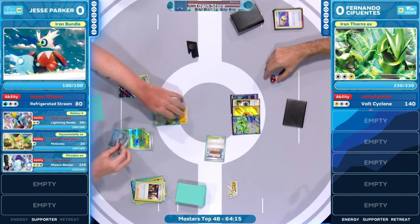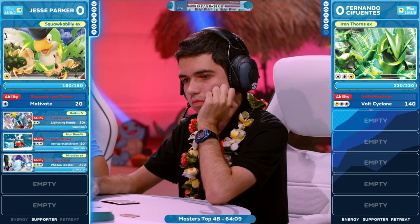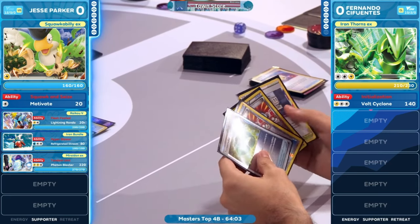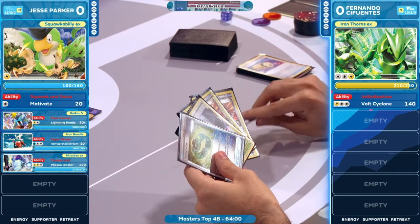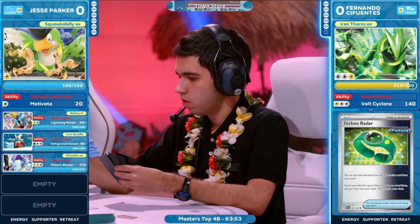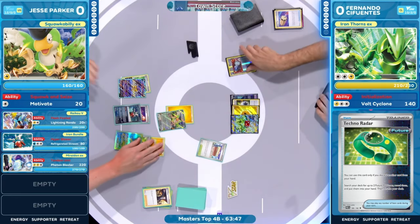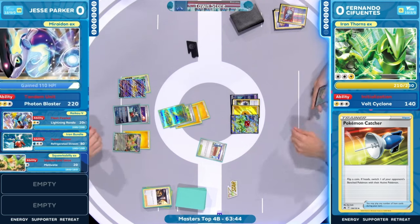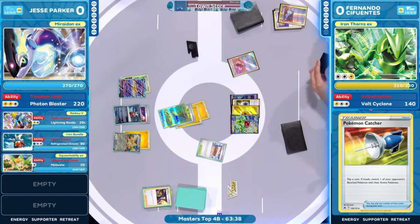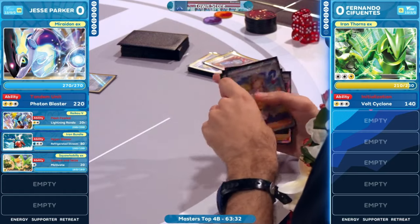Just playing out a few more cards, and at this point, one card in hand. Fernando really wishing this is not a basic Lightning Energy. Well, here we see — there's 20 damage now onto that Iron Thorns EX. The one Techno Radar there to find some additional help. There's one Techno Radar in the prize cards, and then top-decking a Techno Radar here is huge for Fernando. Mariodon EX being promoted there off of that Pokemon Catcher from Fernando, hitting the heads.